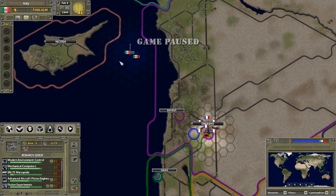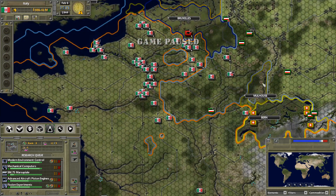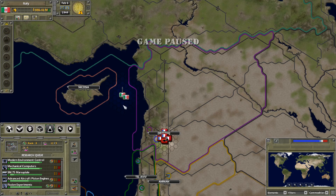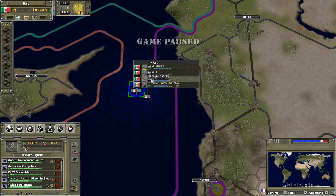Hello, my name is Chatelier and welcome back to another episode of Supreme Ruler Ultimate Roman Restoration. In the previous episode we managed to basically take out any remaining parts of France other than the Maginot Line that was still held by the French, and now we skip back a little bit ahead in time and we do in fact have an invasion ready to be landed.